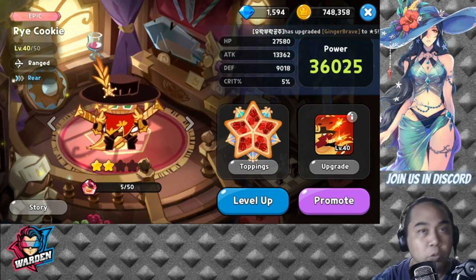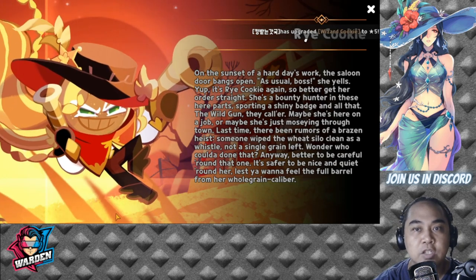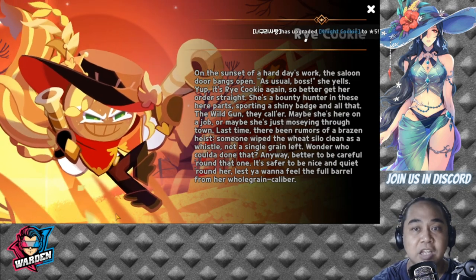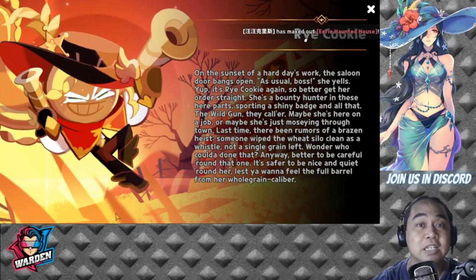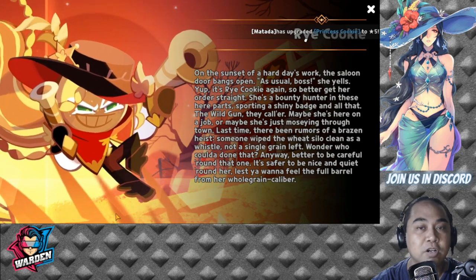Let's start with her story. In Rye Cookie's story, the keyword here is that she is actually a bounty hunter, and she hunts probably rogue cookies. That is it for her backstory — not that much for her story.